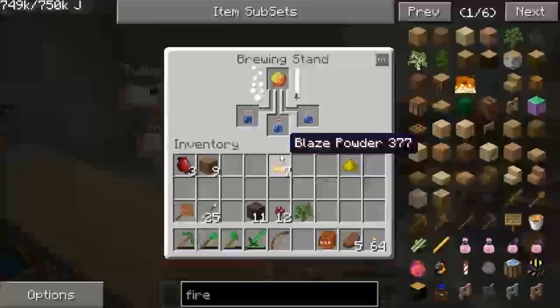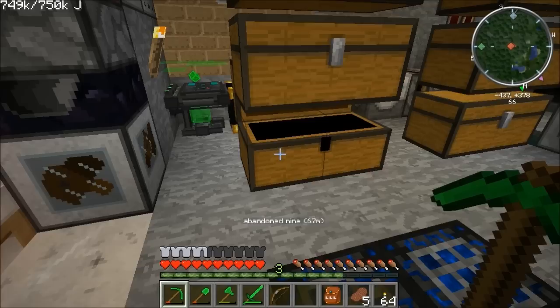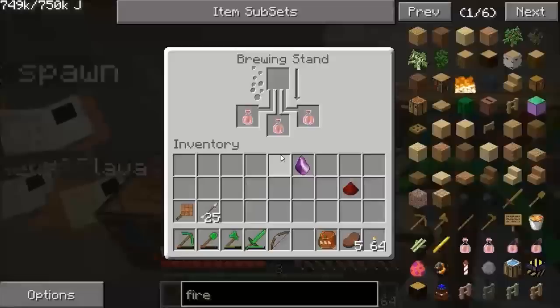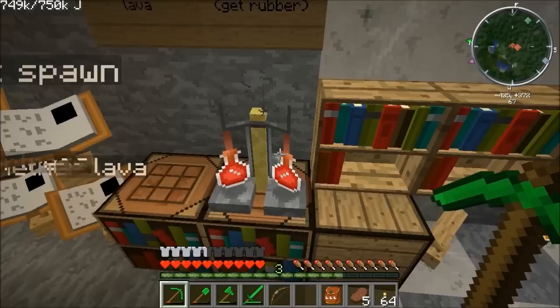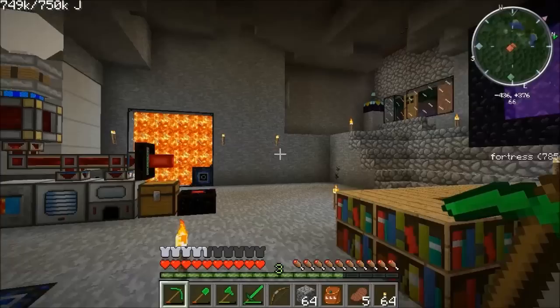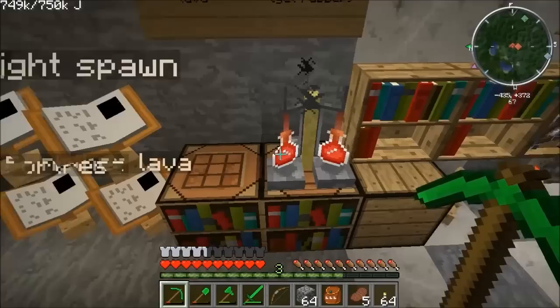Once that's done we'll add redstone to extend to eight minutes. I grabbed a glowstone instead of a redstone — fool. Now redstone — fire resistance three minutes. Let the redstone brew. There we go: eight-minute fire resist. Very nice. We'll stick a couple of them in our bag so we've got some spares. Now we can go back there and get some XP and start filling the soul shard up by fighting some blazes.